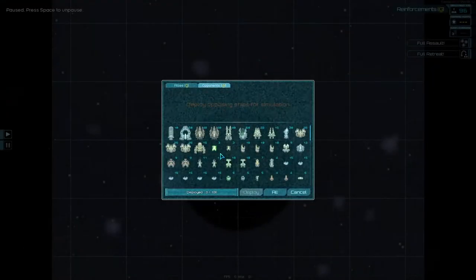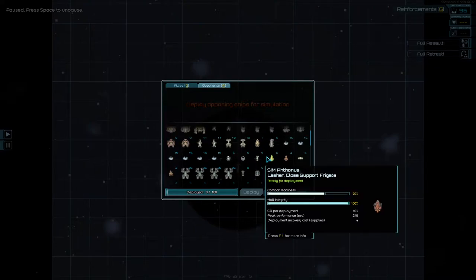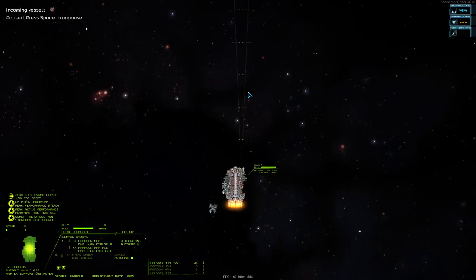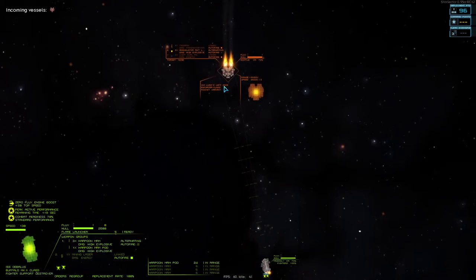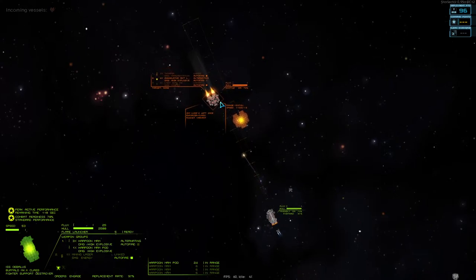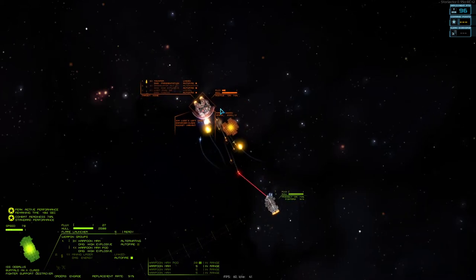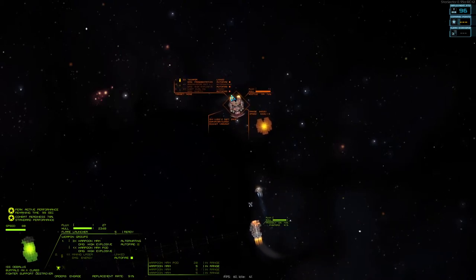What happens if we throw it up against something even more powerful? If we throw it up against carriers, it's just doomed from the get-go. Let's throw it up against an enforcer. An enemy with proper point defense is effectively immune to this, by the way. This also has no point defense, so it's effectively just waiting to die.